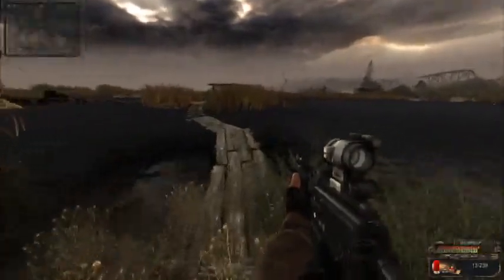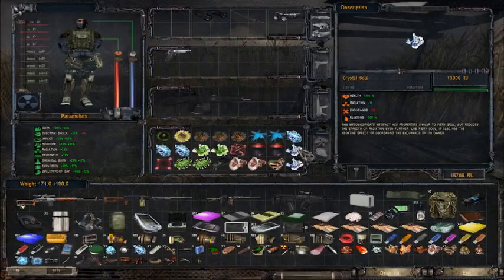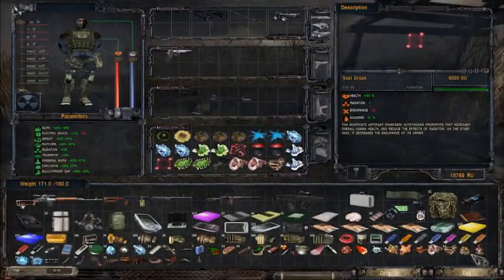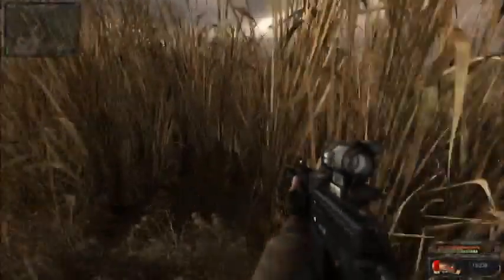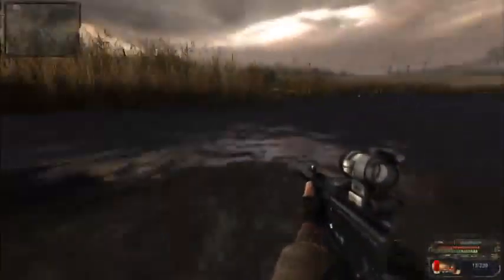Another soul. Ever since I found out that the soul leads to this family of really amazing artifacts, especially this tier, I'm actually really glad to find them. The basic soul is just another meat chunk style artifact that's a little bit better while still destroying your rupture and impact protections. But as soon as you get them even slightly upgraded, they become quite useful.